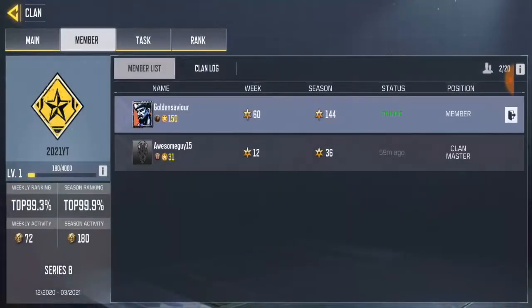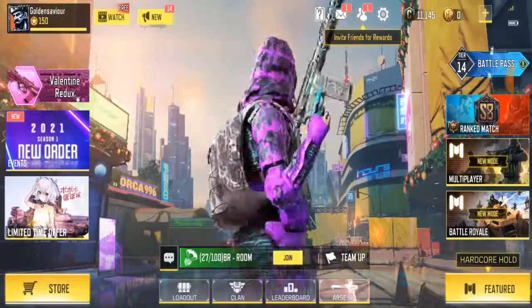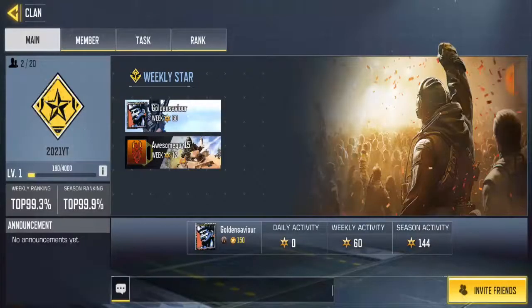Once you've done transferring the clan master, he's gonna be the clan master. And if he makes you vice clan master then he's gonna have authority over everything either way. That is it guys — that is how we transfer the clan master to AwesomeGuy15.